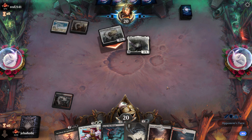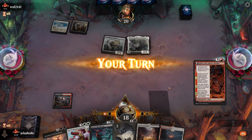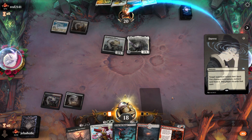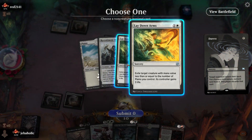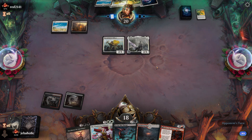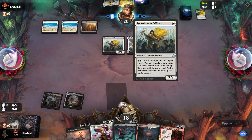Dahlia is really annoying here. Now we'll just see if there's anything Duress can get — probably not. Oh wow, he has two Lay Down the Arms. That's surprising. His hand is actually really weak against me though.